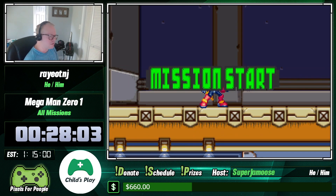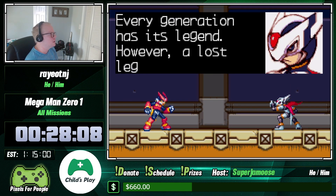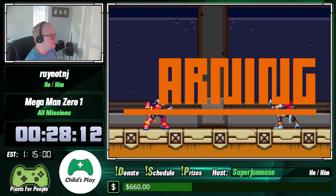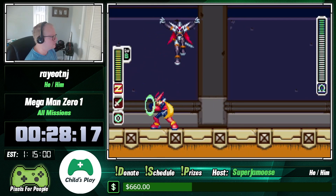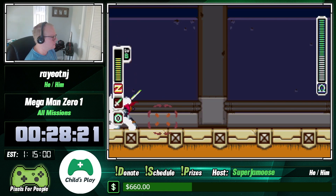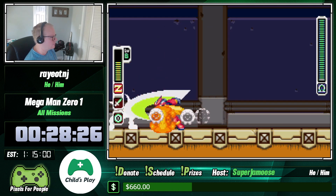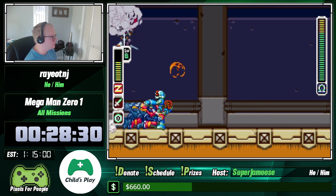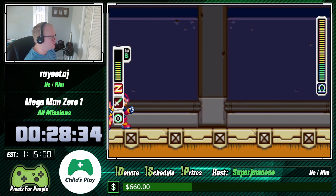Now we only have two more missions left. This one is a little different — you get right here and immediately you're brought to a boss you have to fight before you do the stage. You gotta fight Phantom, who is a bit of a pain.